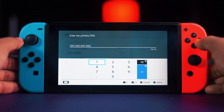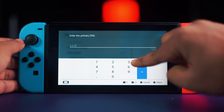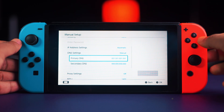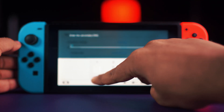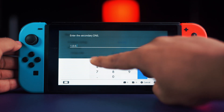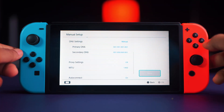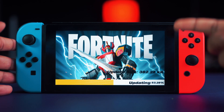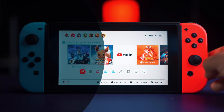Select Primary DNS and enter 1.1.1.1, then hit the A button to confirm. Then select Secondary DNS and enter 1.0.0.1. This is the Cloudflare DNS and it really helps your internet speed — you can download a bit faster and browse sites and YouTube more easily. Hit Save and confirm your choice.